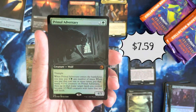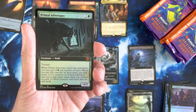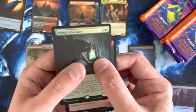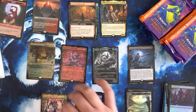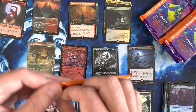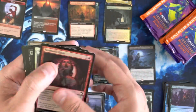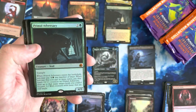I've opened so many of these. I think I've opened up three Primal Adversaries — not in the Extended Foil, but we'll definitely take that. I like that. I don't think I've opened up any other Adversaries other than this one. We'll put this in the Mythic Pile. That's a nice hit. I like the Adversary Cycle — I don't think there's really any bad Adversaries. I do think that's probably the weakest of the bunch, maybe that or the blue one. But they're all good.